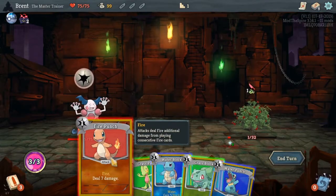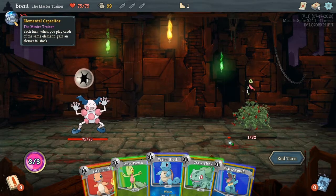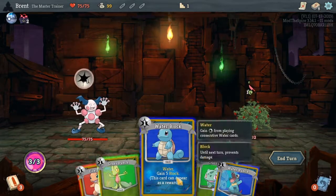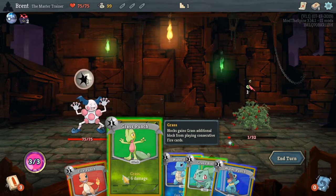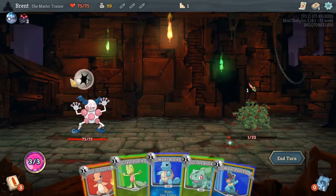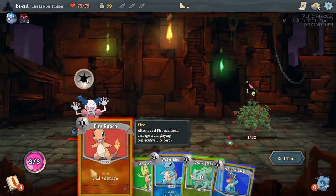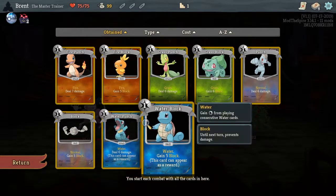The starting relic for the Mime is: each turn when you play a card of the same element, gain an elemental stack. Normal, no current element — interesting. Gains additional grass block from playing consecutive fire cards — interesting. Five block, this card can appear as a reward. Your water cards and their cost — that's weird, very weird.